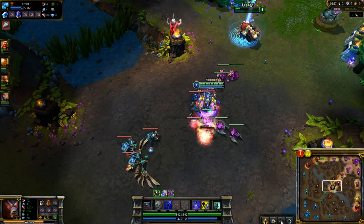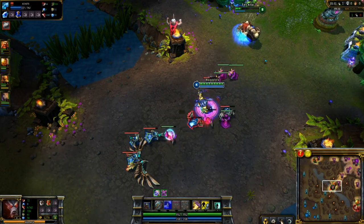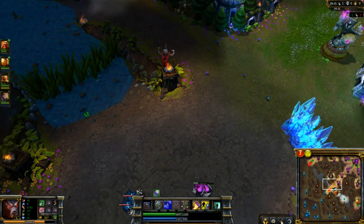That's all you really are required to do as a jungler — just make sure that if someone is vulnerable on the enemy team, you go up and assist your friendly lanes in getting that kill.